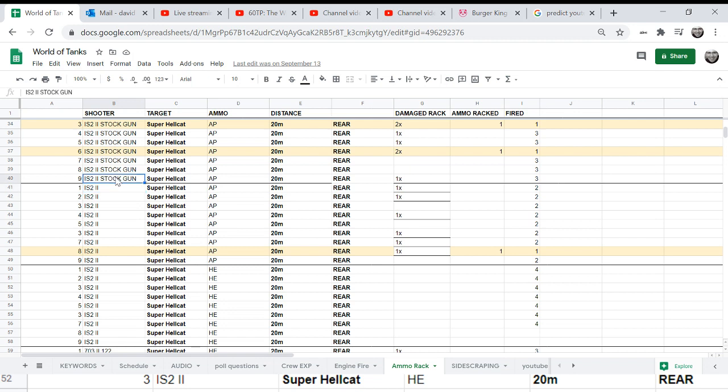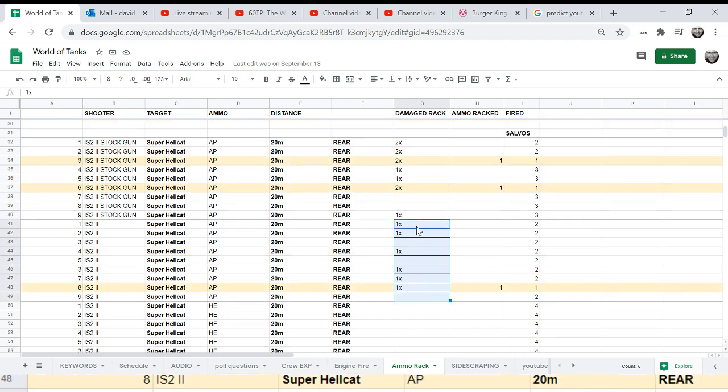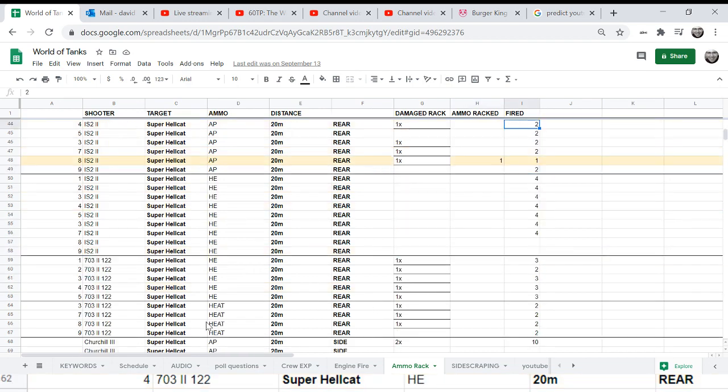That was with the stock gun. I switched guns, and you can see that on the first shot I was damaging the ammo-rack, but it only exploded once — it exploded less often when I used the higher penetration gun. On the second salvo, I was destroying the vehicle.